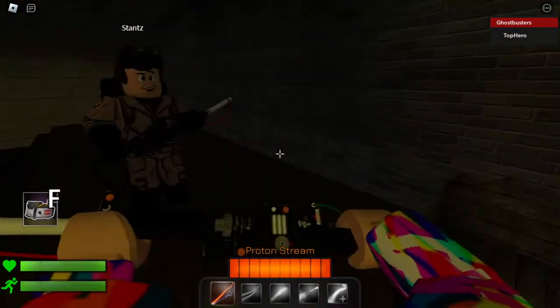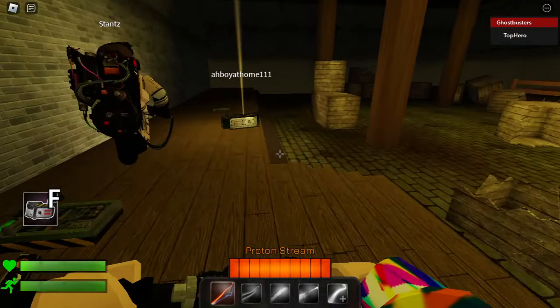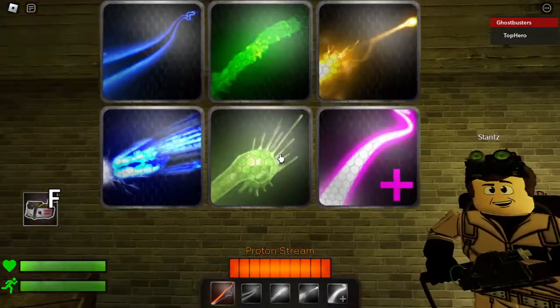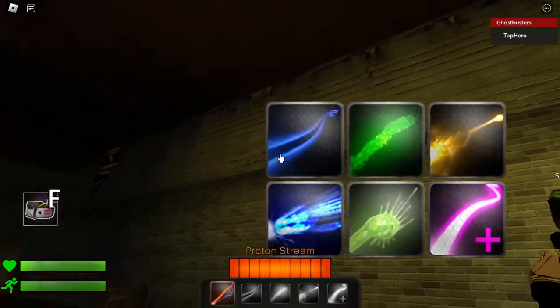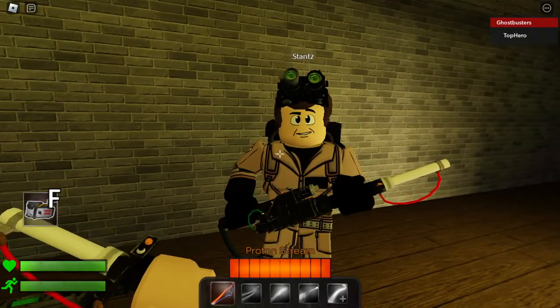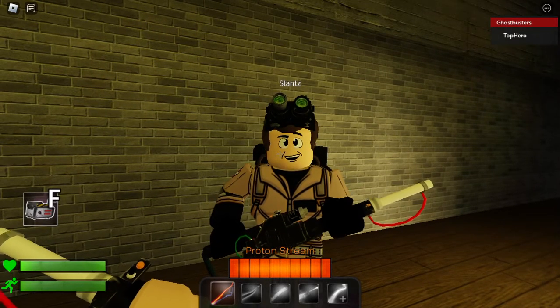I think you're gonna be all right. The pack allows you to mount new prototype equipment as we develop it. The stasis stream will temporarily slow down paranormal entities. If you train the stream on the target long enough, you can actually stop it entirely.